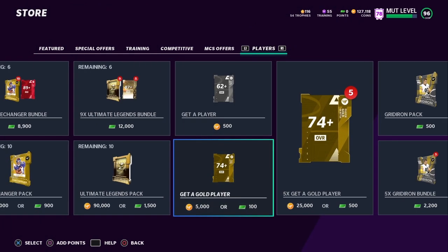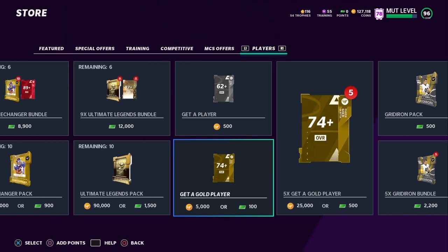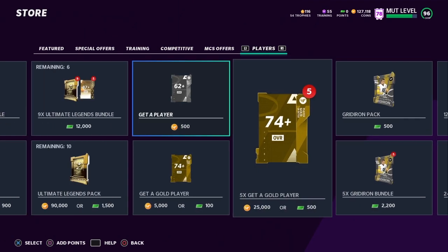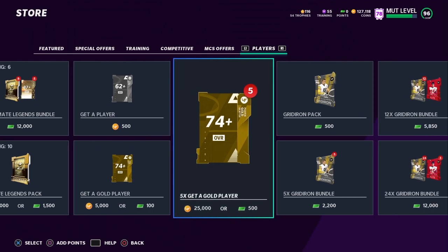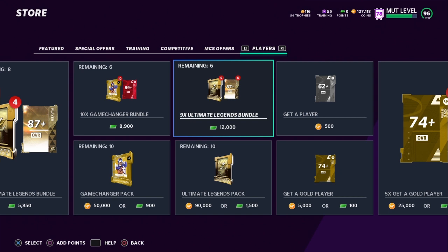Sometimes you're just going to get all golds, and nobody likes that. Open two singles first — if you're getting good stuff, then go ahead and open the fives. I'm a big believer in pack windows; I feel like EA boosts the pack odds for short periods of time. If the odds are down and you open five to ten packs, you could be down 50k coins. So open two singles first — you only lose 10,000 coins and make some of that back.